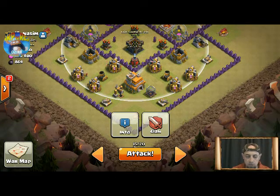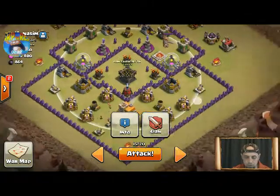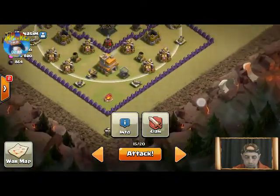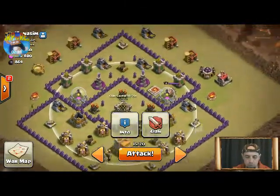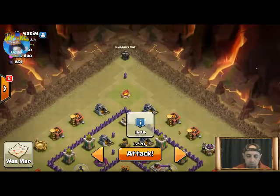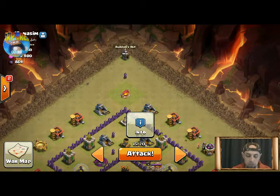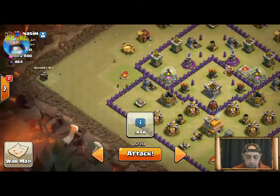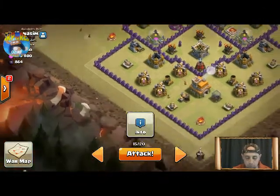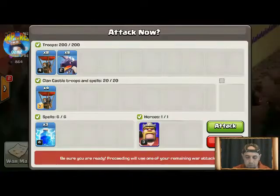Alright, let's give it a go - here come those nerves. Nothing on the corners - I've got three, okay, four builder huts sitting on the corners, so all corners are covered. I'm not going to have to worry about the one at the back because when I get the three star they should take care of that builder hut. It's these ones on the corners here that you really have to take out first.